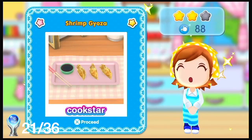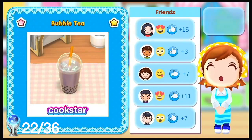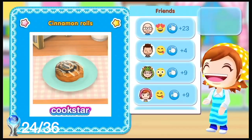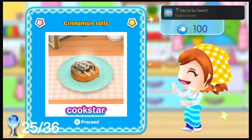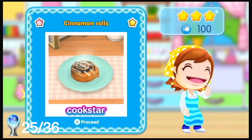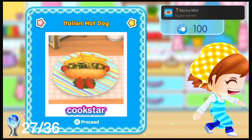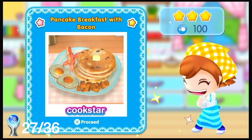Once you've made five Japanese dishes you'll get another trophy. Once you've made two drinks and syringed the water you'll get more trophies. Once you've cooked seven desserts you get You're So Sweet. Made four baked items gets you Bake Sale. Made five Italian dishes gets you Mamma Mia. And once you've made 50 dishes you'll get Home Chef.